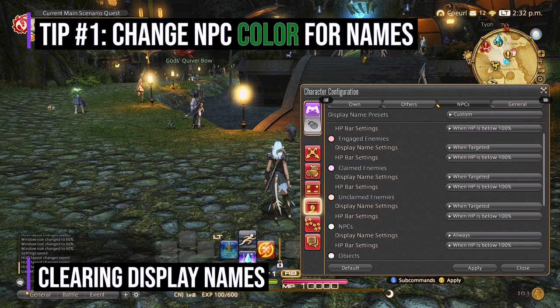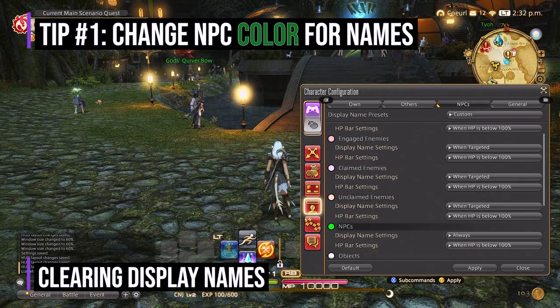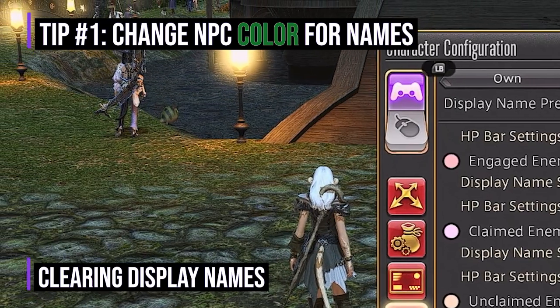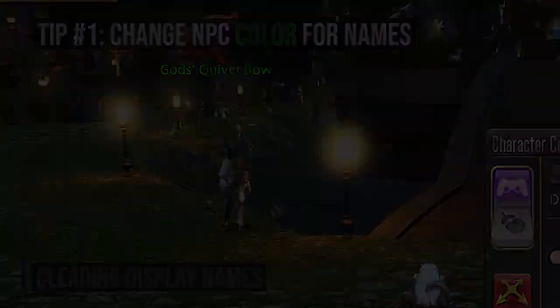This will help you when you're starting out to differentiate between players and NPCs, and help you find quests and start understanding the flows of the city. I also like to change the color here in order to see them more clearly, as the name for the NPC is in a light green bluish by default and it can sometimes get lost on the screen. By changing this, I can now easily tell where the NPCs are with this dark green color that I've chosen.